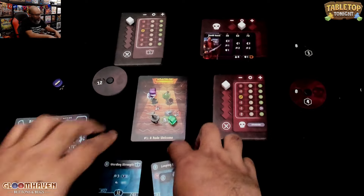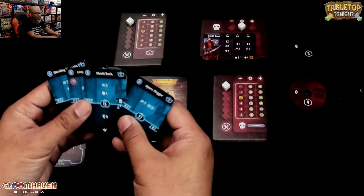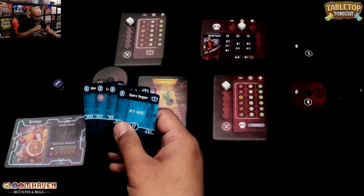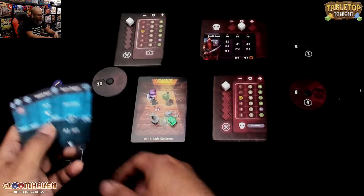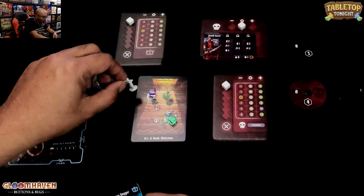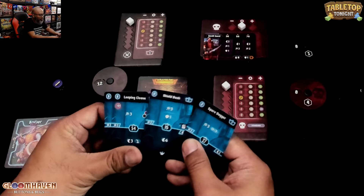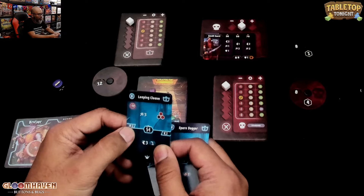I'm going to play — we've got Warding Strength, Leaping Cleave, Shield Bash, and Spare Dagger. The Spare Dagger is a move and a three strike. I can get there and start striking that one, or I can go down and start striking there. Where's our movement? You can also just do the basic movement or the basic hits as well.